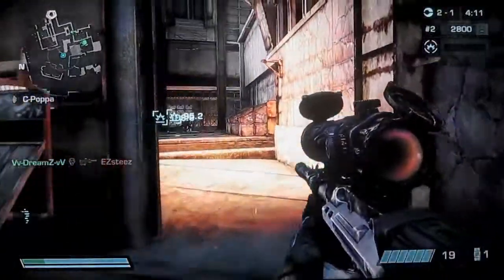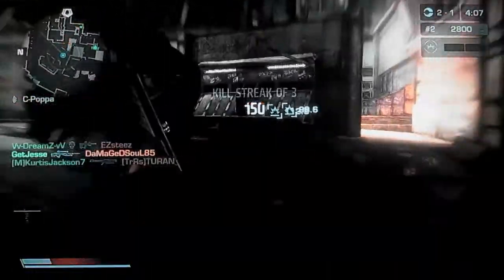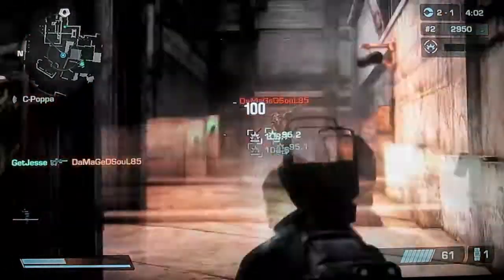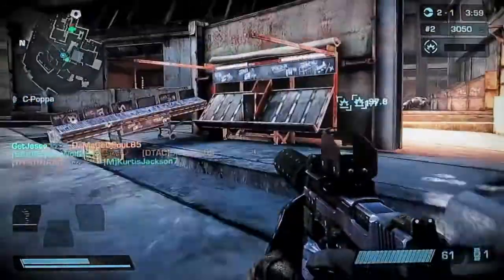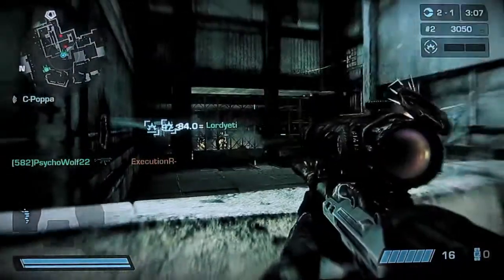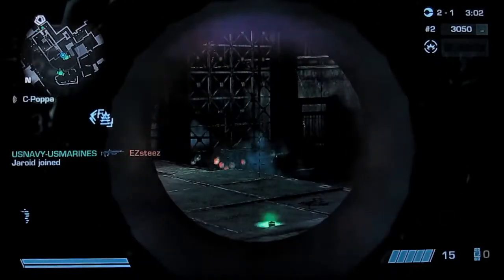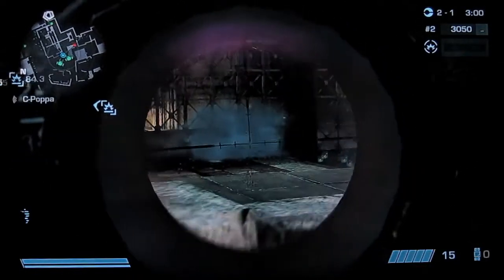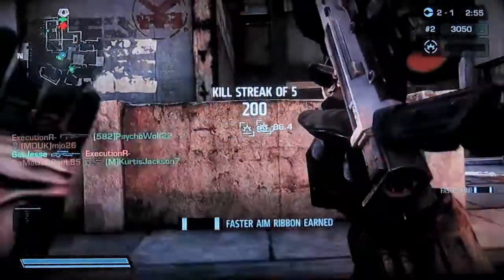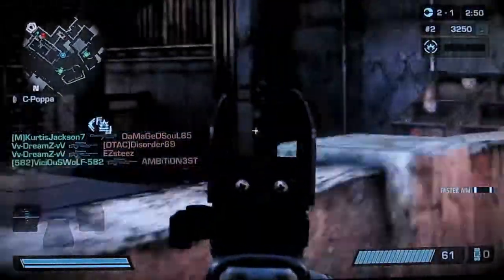But here we go to the marksman footage. This is what I think the main purpose of the marksman class should be if you're going to play it. There's a dumb medic, by the way — he got up right when I was looking at him, so I just pulled out my secondary weapon and killed him. Basically they've got a tactical spawn point in front of me here, and what I'm going to do is sit over here and kill them as they come out of that spawn point and travel through this area.